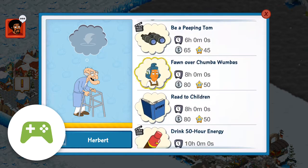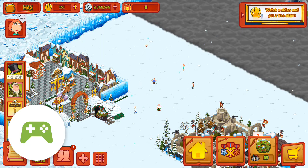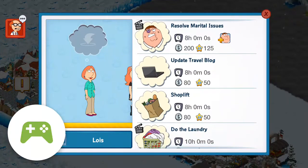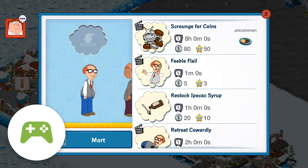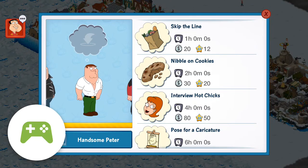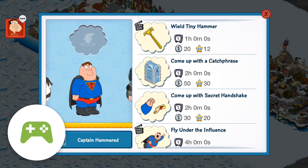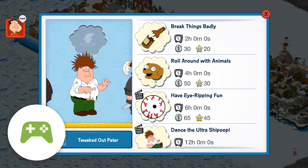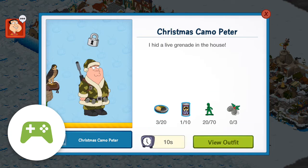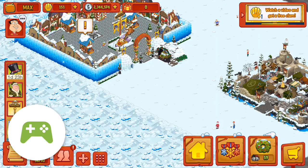Let's see — stick him on an eight-hour task, since that's pretty much when they're gonna be done and when I'm gonna be up and able to do something. Surely we got something else in here for Peter. Peter has a lot of outfits, of course — he has a lot of personalities that he runs through on the show. All right, I'll stick him on that for now.